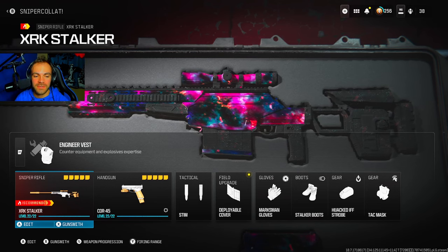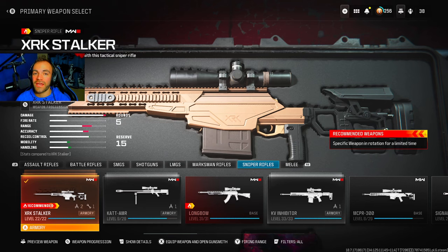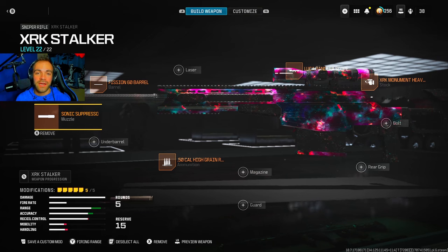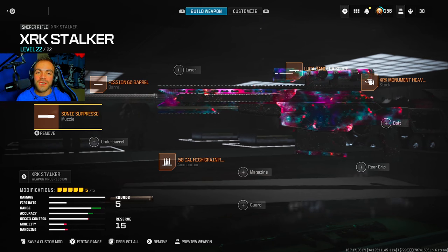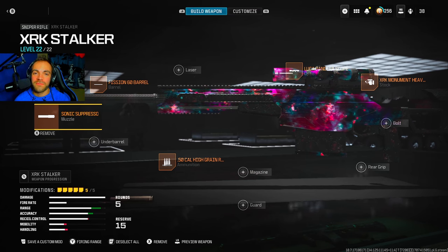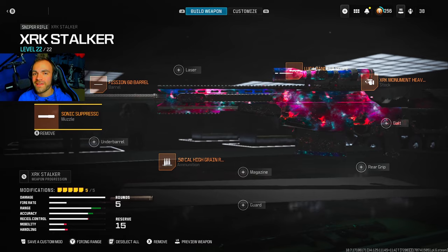Class setup time. You have to choose a recommended sniper — you cannot choose the CAT or the KV. You can either choose the Longbow or the Stalker, and the Stalker has the better one-shot capability. This class focuses on range — damage range, accuracy, and damage in general. It doesn't really focus on ADS speed or recoil stabilization, because if someone shoots us we're going to die — we're going for the collateral, so the timing has to be perfect. We're going to die a lot, but once you get over that, this class is pretty good.